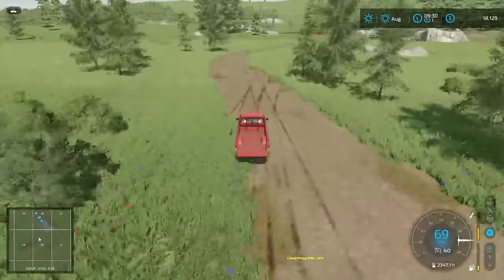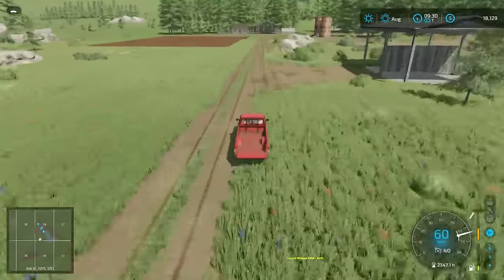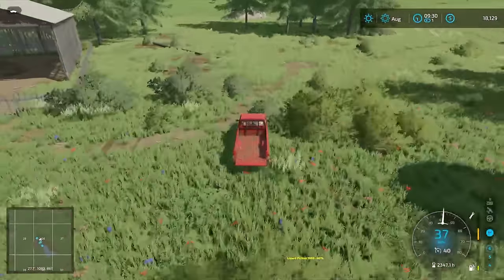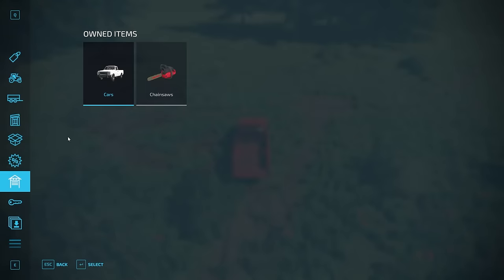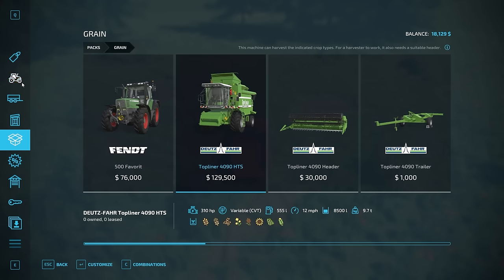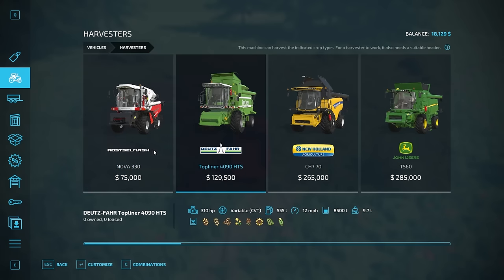I want to keep an eye out for a sale on a tractor because we can't do a whole lot right now on the farm — we're waiting for time to plant. Looking at starter packs, grain is probably going to be our best bet. Is that seriously the cheapest harvester in game? No, there's the Nova — the Nova is a little cheaper. And the Rosalmash here is probably going to be our starting harvester just to get us something cheap.